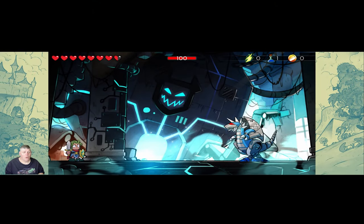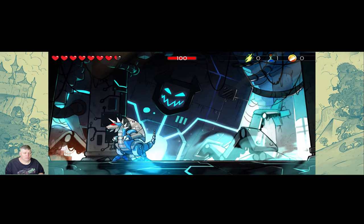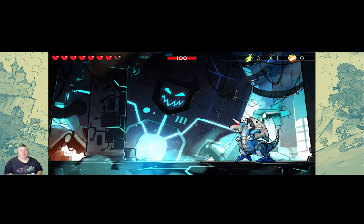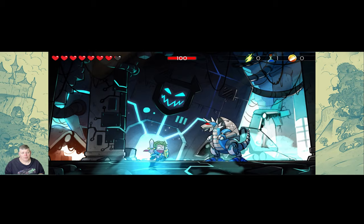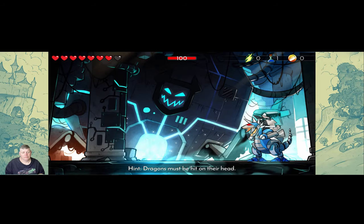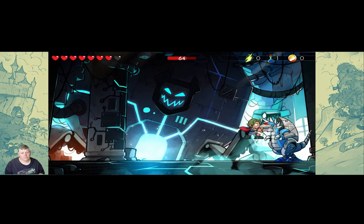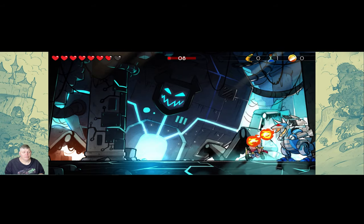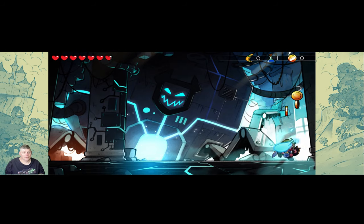We've got a boss fight! Pushing doesn't help — the only thing that helps is jumping up and hitting them in the head, but you've got to time your attack and do it just right. It took me a minute to get leveled out. You've got to hit the dragon in the head. That fire's pretty rough — be warned, he's not as easy as you think. Oh, we win! Yay!